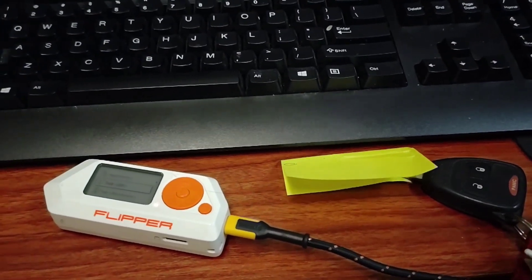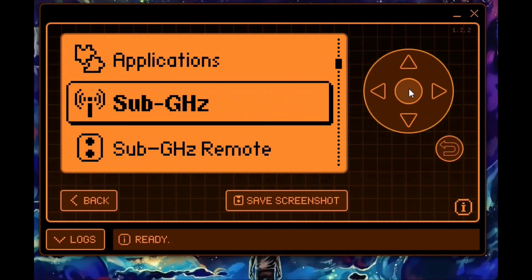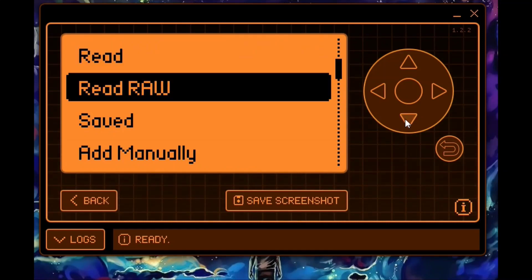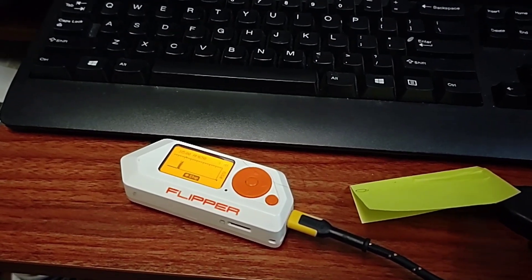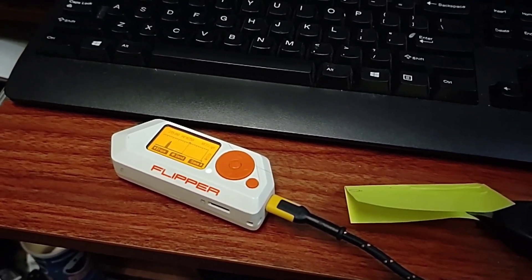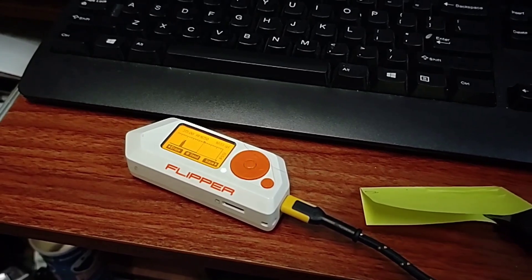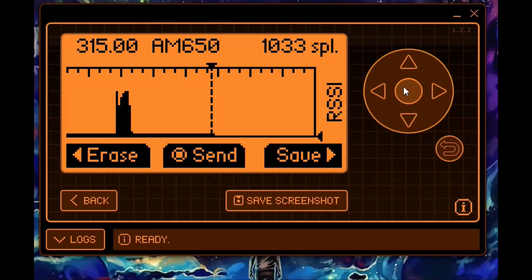I'm going to show you how I did it on my car. I have this screen right here to make it easier for you all to see. You just go over to sub-gigahertz, read raw, and you'll know if you have a rolling code by the bar graph that appears. I'm going to hit record and hit unlock on my car key — it'll show you this graph that pops up, which is the rolling code that changes every single time. Also, you don't want to record for too long; if the recording is too long it just doesn't work, so keep them short.